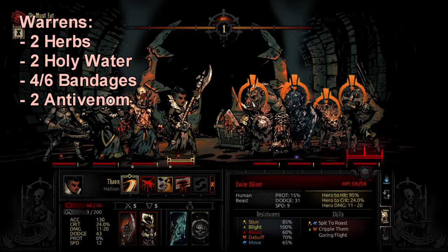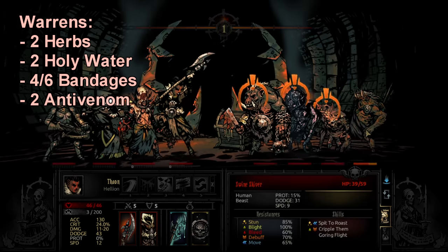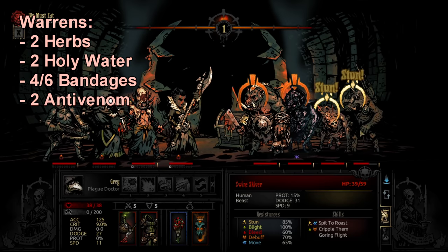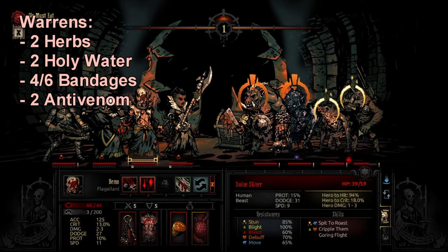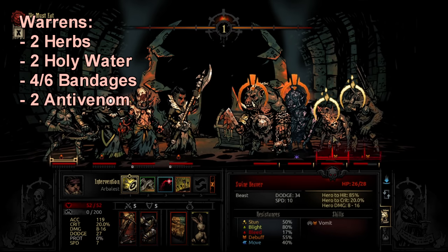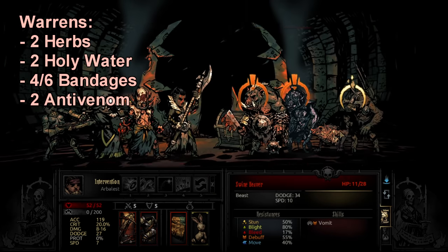There are also a couple of debuffs to watch out for. Swine Chopper — I think it's called Butcher Pig — uses Butcher Cut which I believe applies a healing debuff, so you may want to clear that. Herbs are pretty useful in the Warrens to get food, which can be very helpful given all the damage coming out of that place, and to give yourself damage bonuses.